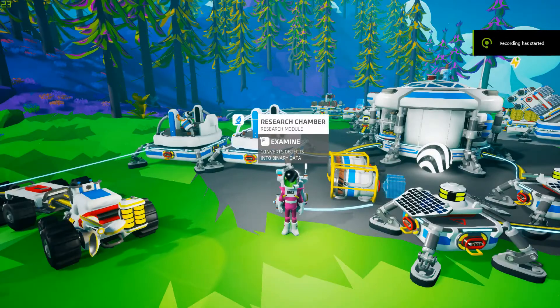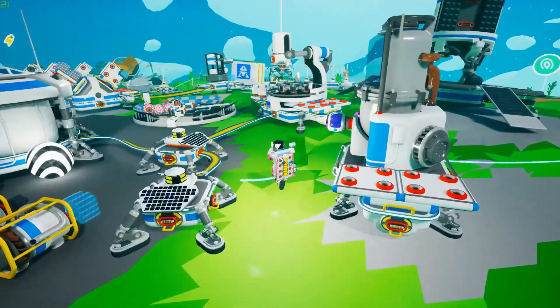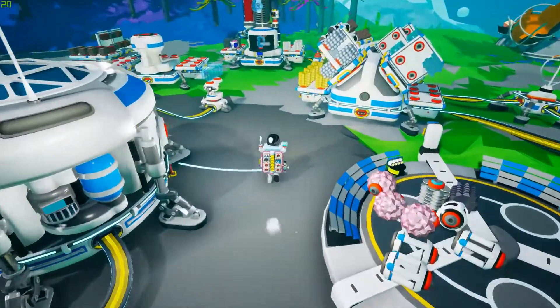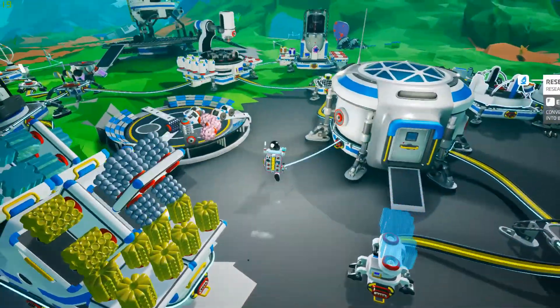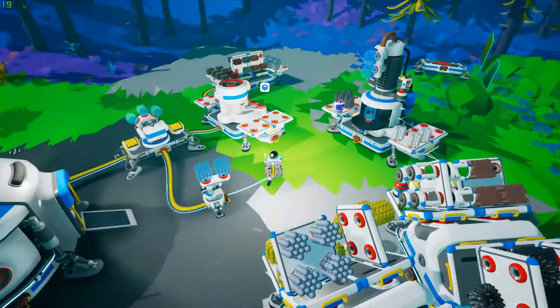It's Tiny Bob here, and we're back with Astroneer! I've been doing a little bit of off-screen work, mainly just collecting resources. We were running out of ceramics, so I had to make some clay in the soil centrifuge and bring it over to churn it out.